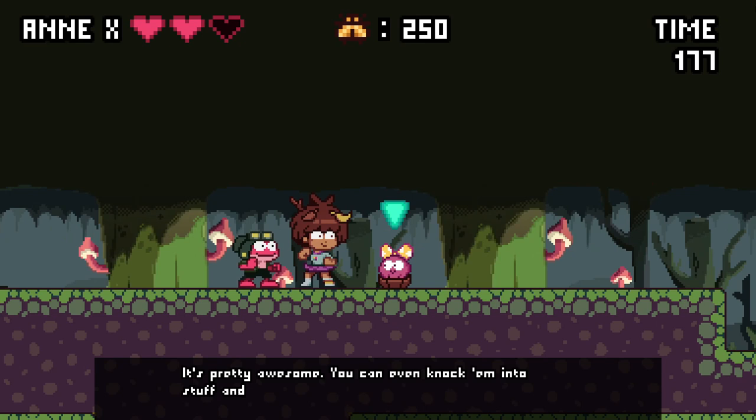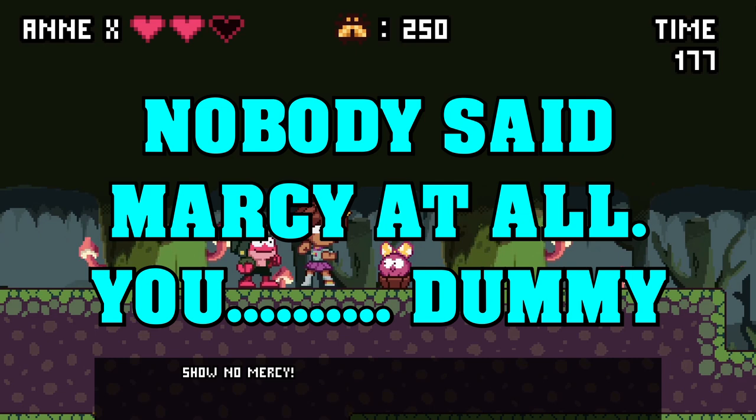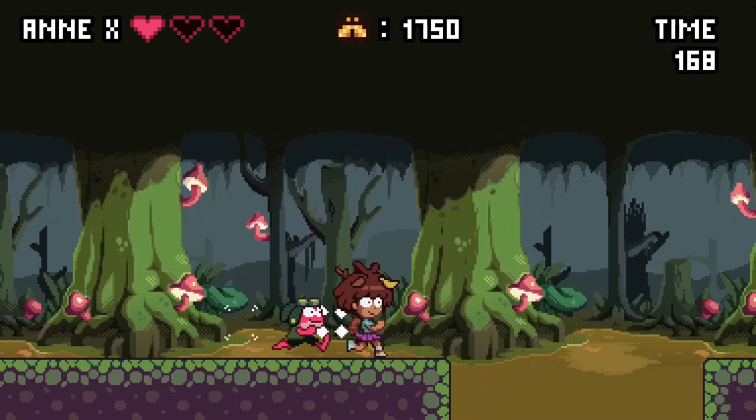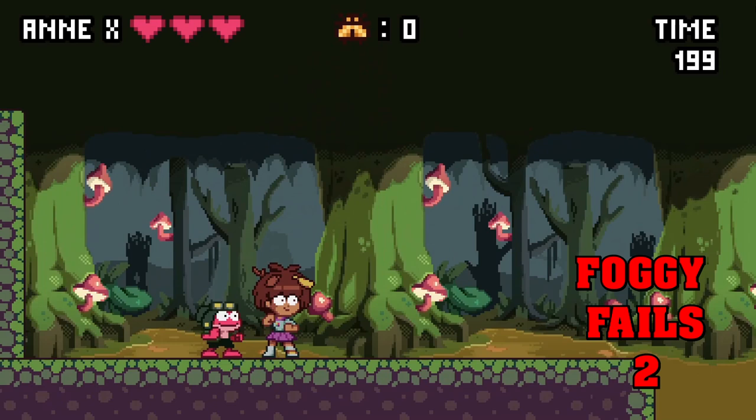She gives you a pro tip: the Z key is your attack button. And the most Polly thing to say — did I say Marcy? I meant Polly. Freudian slips. But yeah, Polly in the most Polly way possible says yeah, just Z button for attacks. Arrow keys to move and jump.